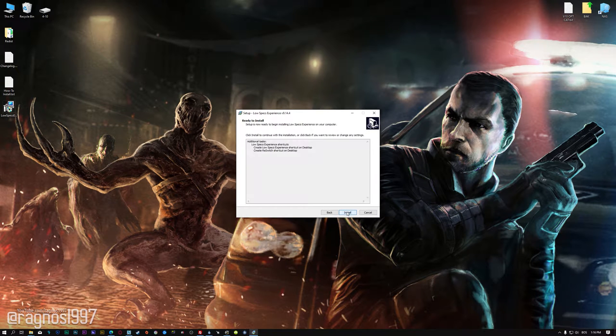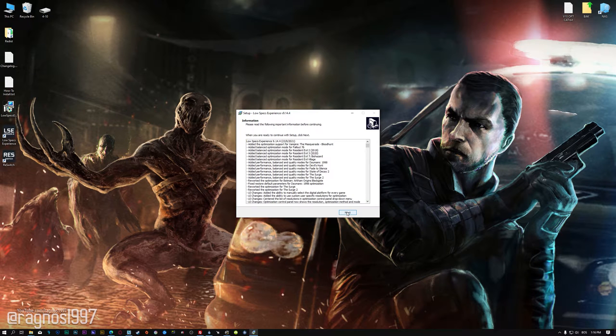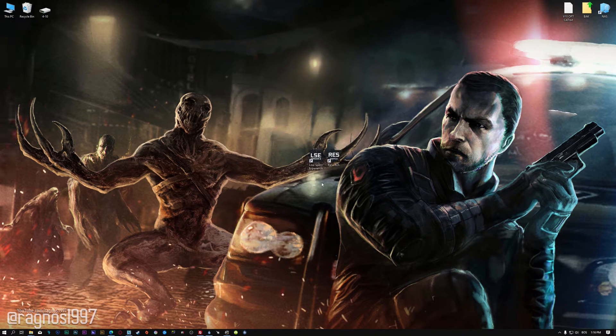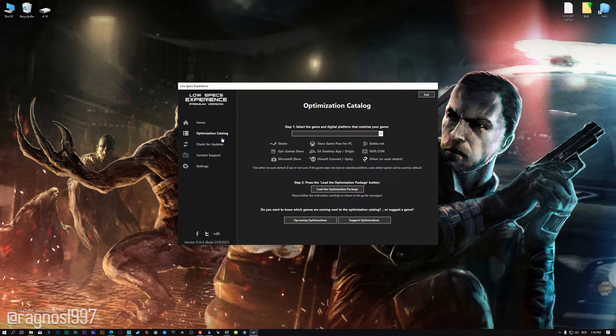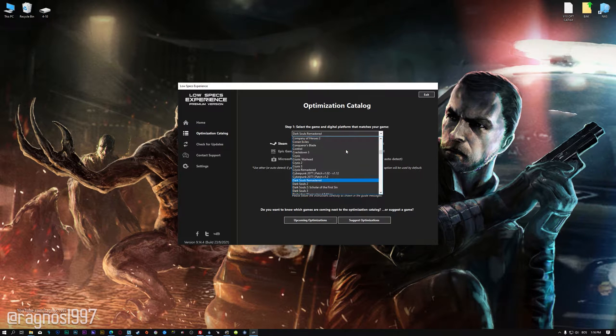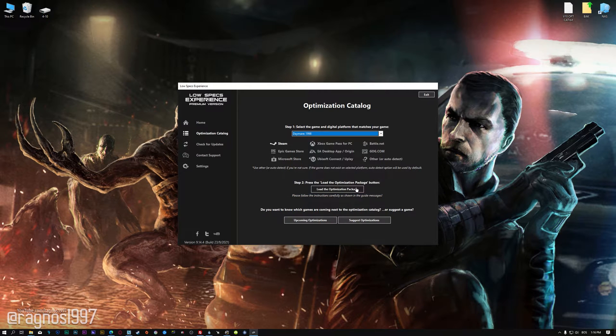First of all, start the installation process for the Low Specs Experience. Once it's done, start it from the newly created desktop shortcut and select the optimization catalog. From the top menu, select the applicable digital platform, and then select Daymare 1998 from this drop-down menu. Once you are done, press load the optimization package.